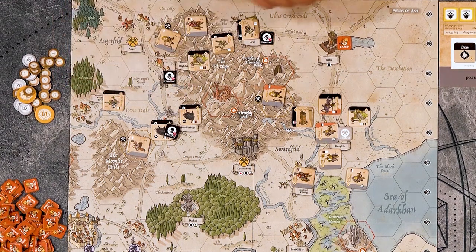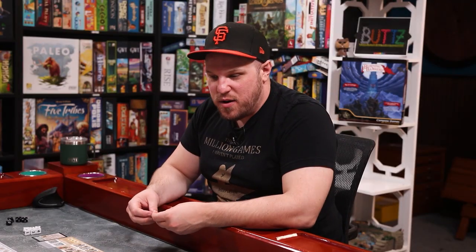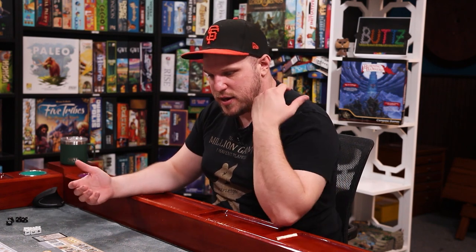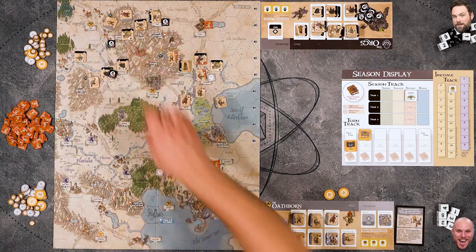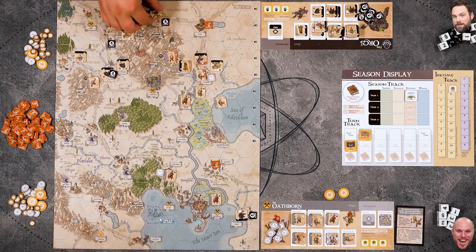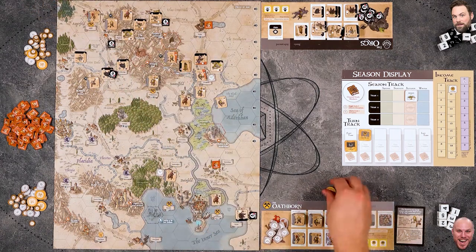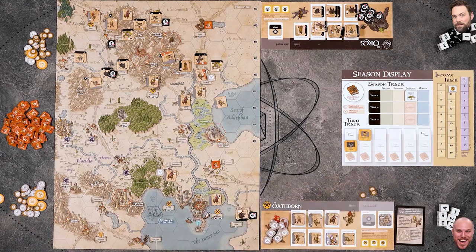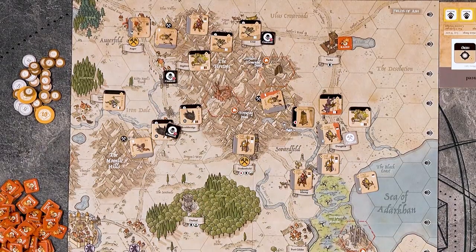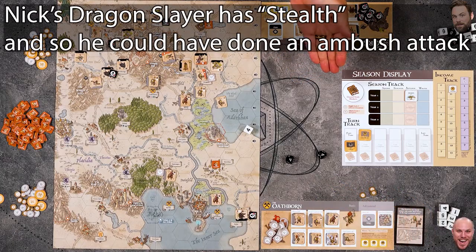Nick readies his people and brings in a dragon slayer and an oath taker for five gold. He uses all three miners to mine for three coins. He tries to attack an orc-held settlement with his dragon slayer but rolls nothing - and the garrison also rolls nothing. That's bad. His iron legion up top is blocked in.